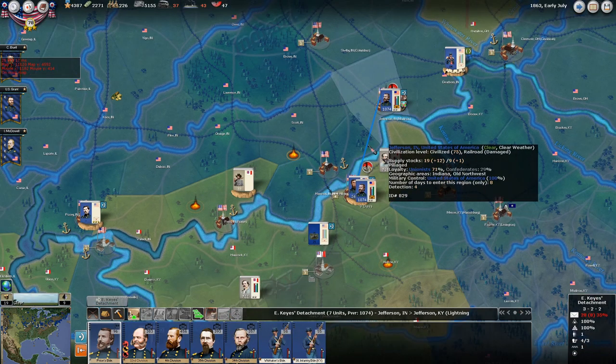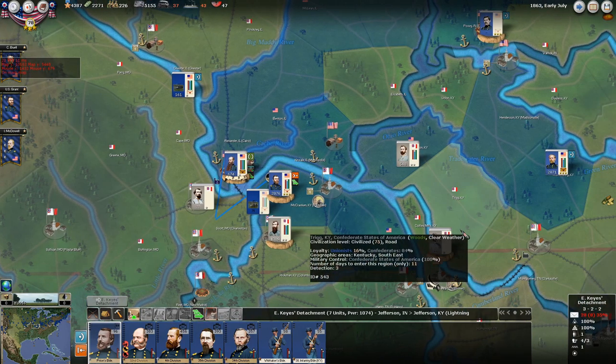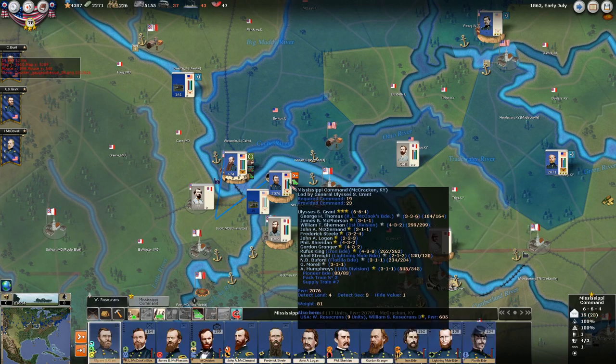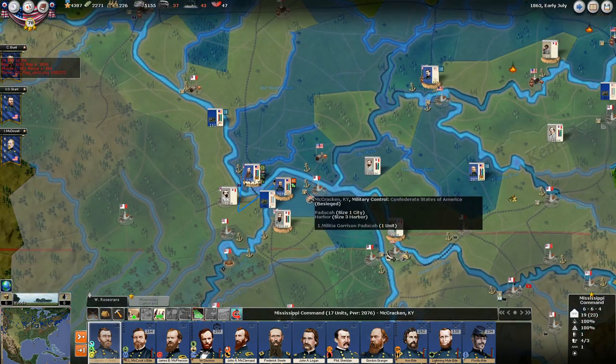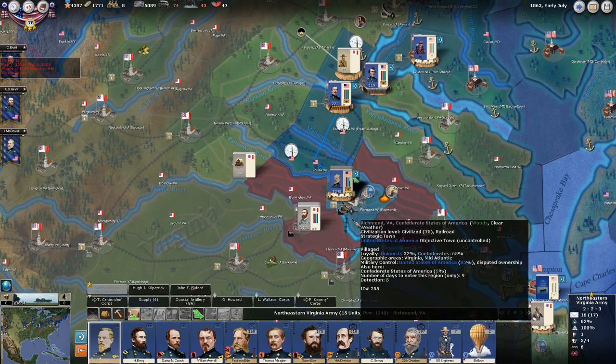Grant has crossed over into Paducah, and you can see there's Richard Taylor. Richard Taylor was a lieutenant general in the Confederate Army and the son of Zachary Taylor, who was president of the United States. Speaking of former presidents, John Tyler was actually elected to the Confederate Congress, though I think he died very early in the Civil War and may never have taken his seat.